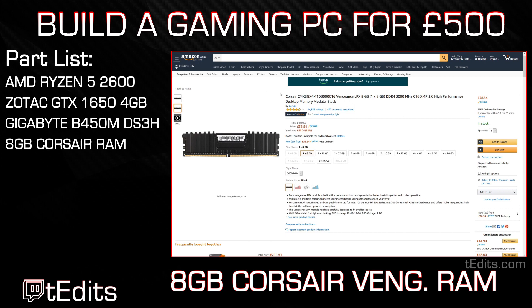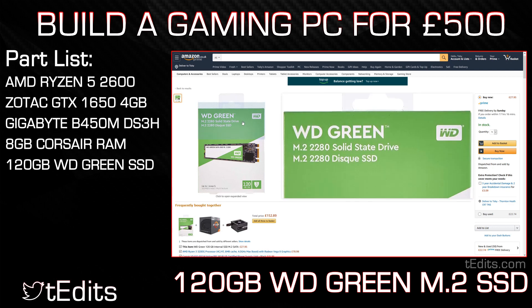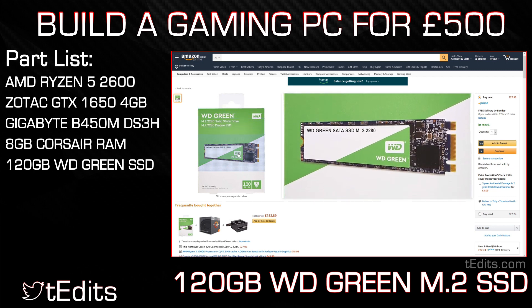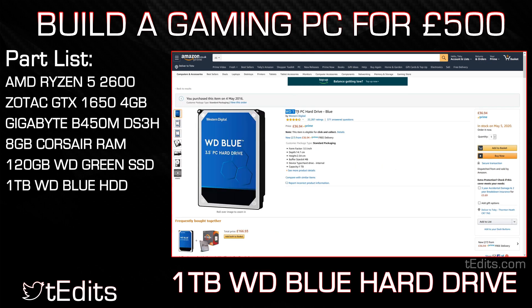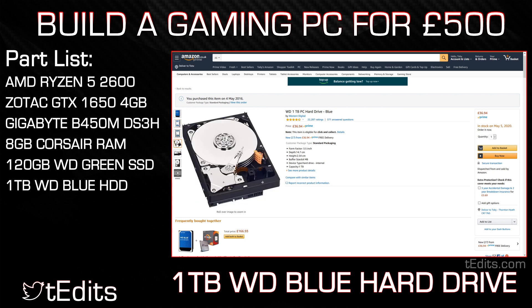Coming on to our storage options, we're going to be using the Western Digital Green 120GB M.2 SSD. This SSD will be the home of our operating system along with any programs or games we use regularly, as having them on an SSD helps them boot up significantly quicker than on a hard drive. We're also going to be using the 1TB Western Digital Blue for all other storage needs — so documents, videos, photos, and games that are too big for the SSD.